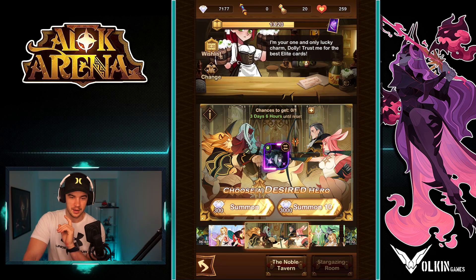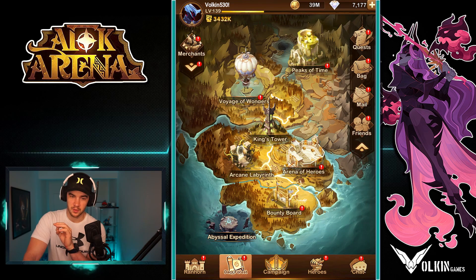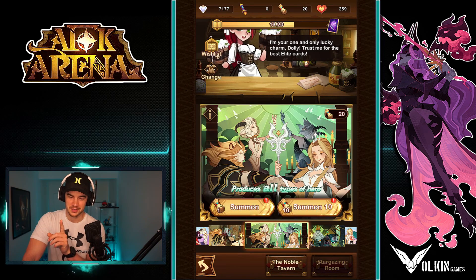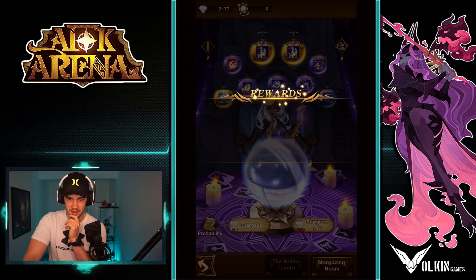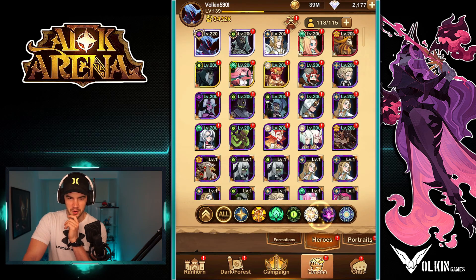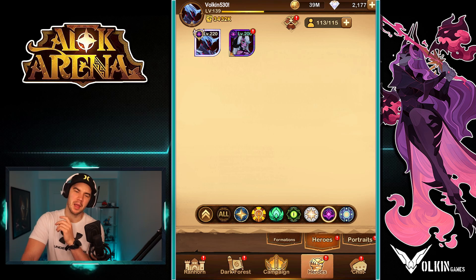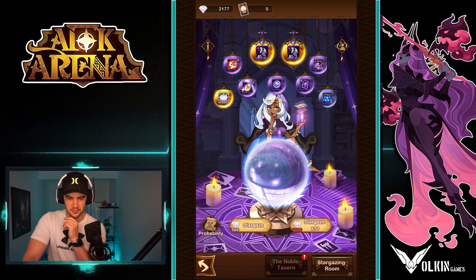I do want to do a couple of summons - we haven't got a heap saved up. I will do the voyage of wonders because it's really easy and you don't actually have to fight any enemies to get 20 stargazer tickets, so I am going to do that on both accounts. On this one we had been going for Muhira - let's just have a crack. Yeah, rip - we haven't got Muhira. I do want to eventually get her on this account. I might target anything that has stargazer tickets so I can try and build up Muhira, because kazard and Muhira is really fun.